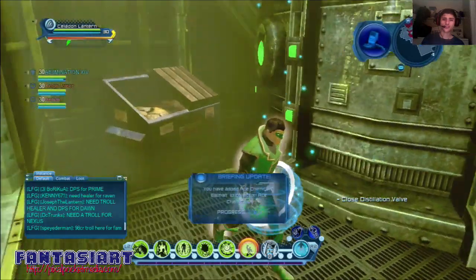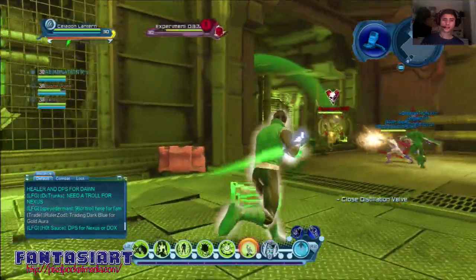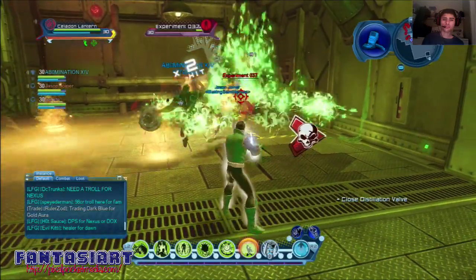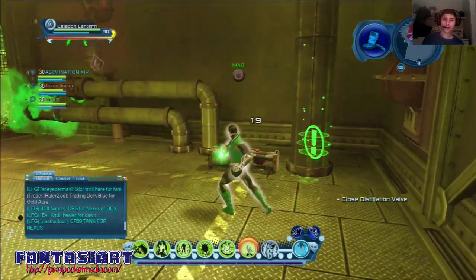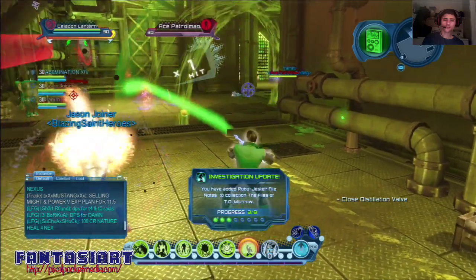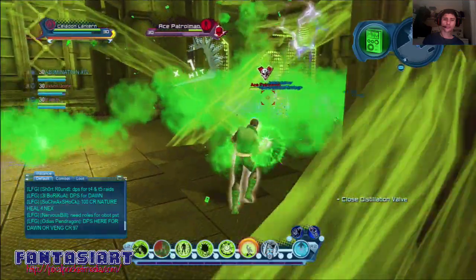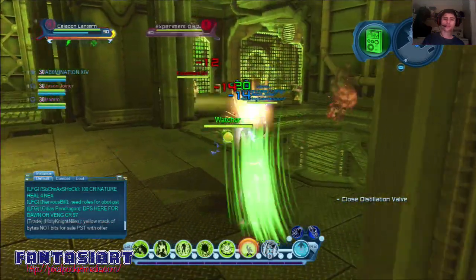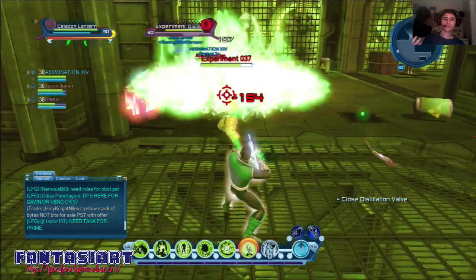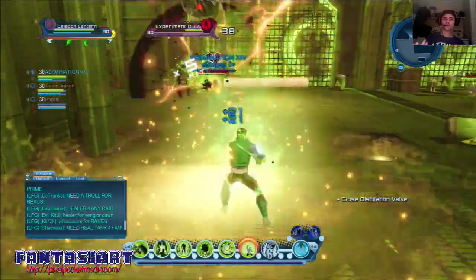I haven't really been collecting investigation briefings with this character — I'm not too into it, but if I come across them I'll get them. For most missions I know where they all are; some I have to search for. There are people who post on websites like the DC Universe Online wiki, and if you type in something like 'investigation briefings for Ace Chemical' you'll find two or three different websites that show you where they are. There are also YouTube videos that show you exactly where they are.